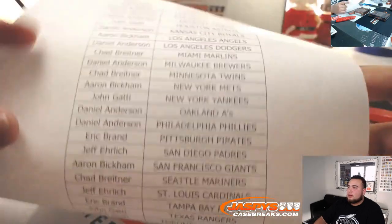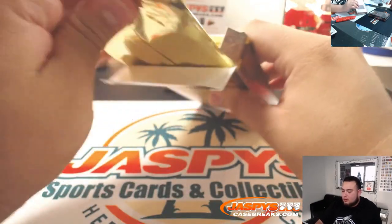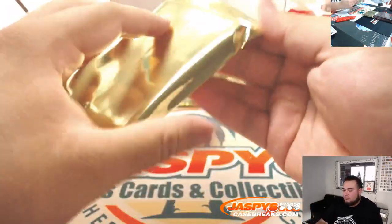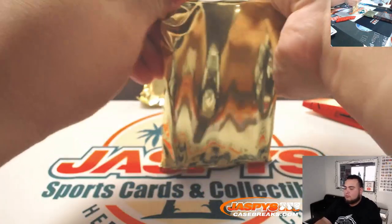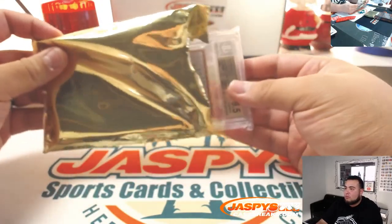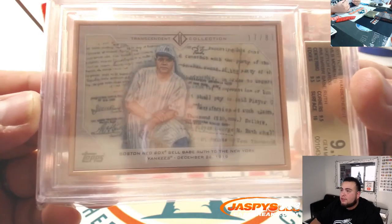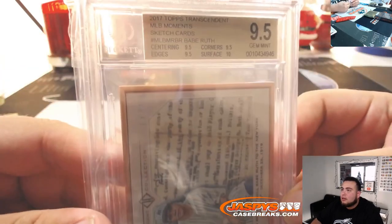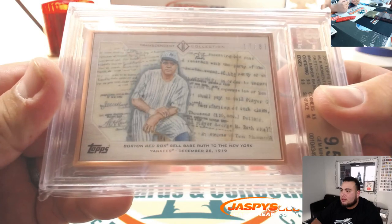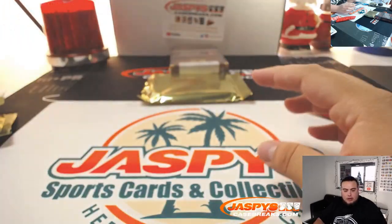Here's everybody else in the break. Let's rip up the first one — one card per pack. And wow, it's from Transcendence — a sketch card, Babe Ruth, 9 of 5, and it's New York Yankees. As you can see it says New York Yankees right there, so that'll go to the Yankees and John.